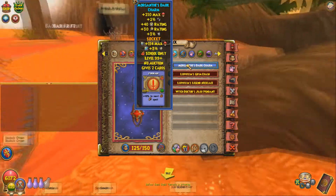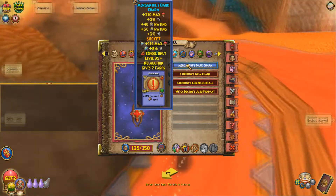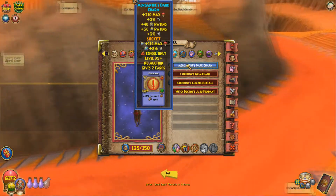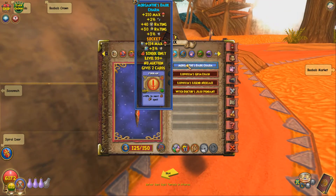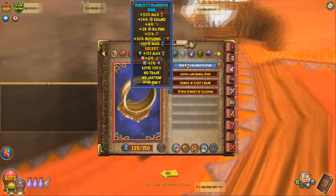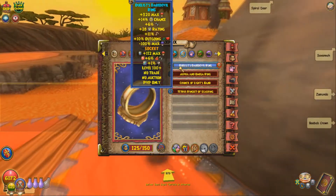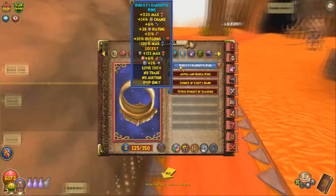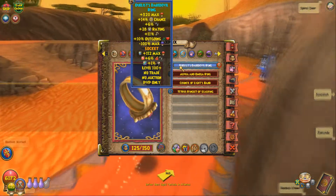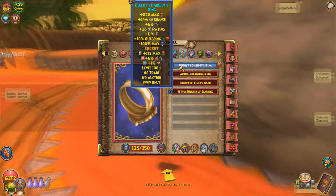For amulets, you can run the Morgan Stark Charm or the Shane Von Shane — I don't know exactly what it's called, but it's a fire one you can get dropped that gives 4% pierce, 4% resist, and only crit. You don't really need block anyway, so it doesn't matter. These are pretty much the two best amulets you can use. If you're lucky enough to have the Hades one that gets dropped, that's also fine. For rings, you're always going to want to use a Duelist Daredevil ring. Everybody universally uses this for PvP because of the pierce. Socket it over 100 health and fire pierce, and I also socket stun resist whenever I get it dropped.